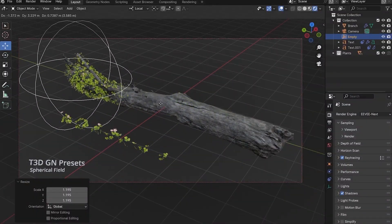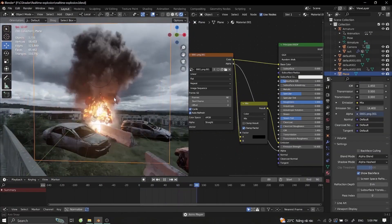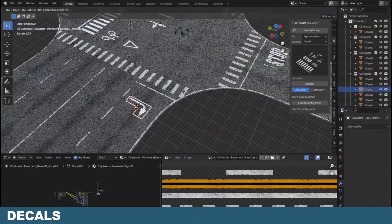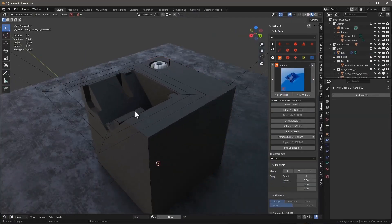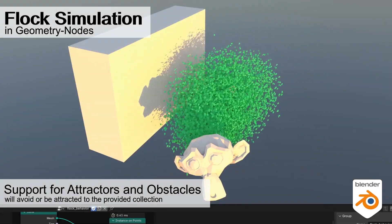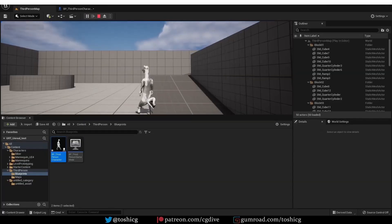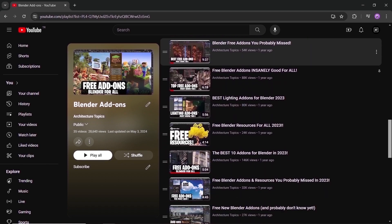Free Blender add-ons are here — a collection of generators, simulations, geometry nodes, and even kabooms. So if you want to make a city, do your hard surface modeling at a fast pace, or boost your game rig process, the tools here are not only essential but also free. What is even crazier is that we have over 300 free tools and add-ons in the description, so go there once you're done, because it's lit down there.